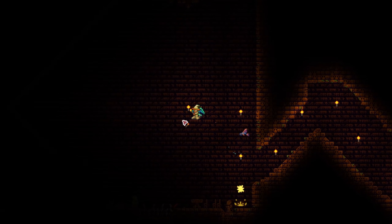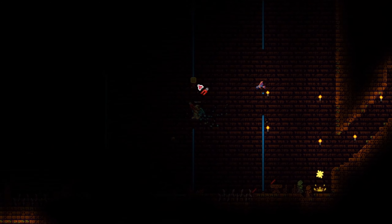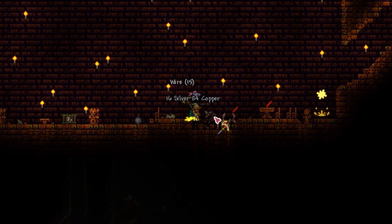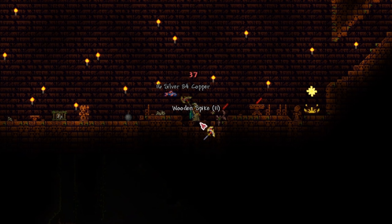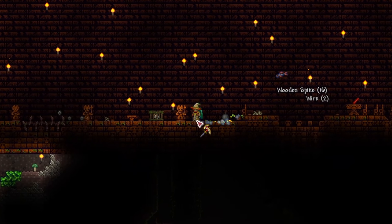We have made our way to Golem's chamber, as you can see by this yellow altar. This is where you summon Golem using a lizard power cell. Golem's room also has a lot of traps, so let's deal with those first. With the wire traps deactivated, let's get rid of the spikes as well — we don't want to take unnecessary damage during the fight.